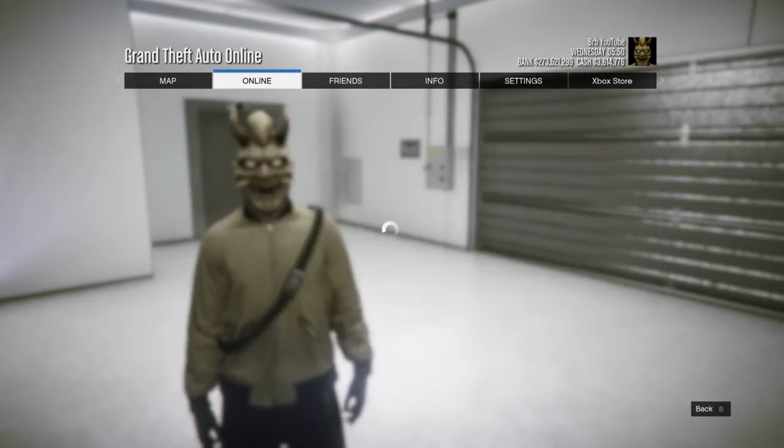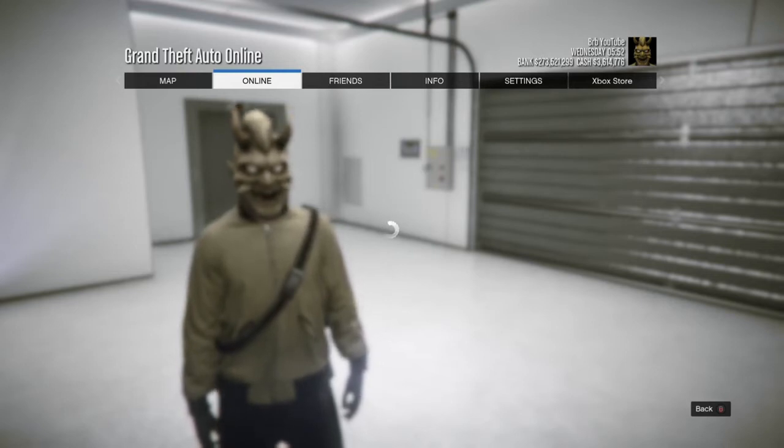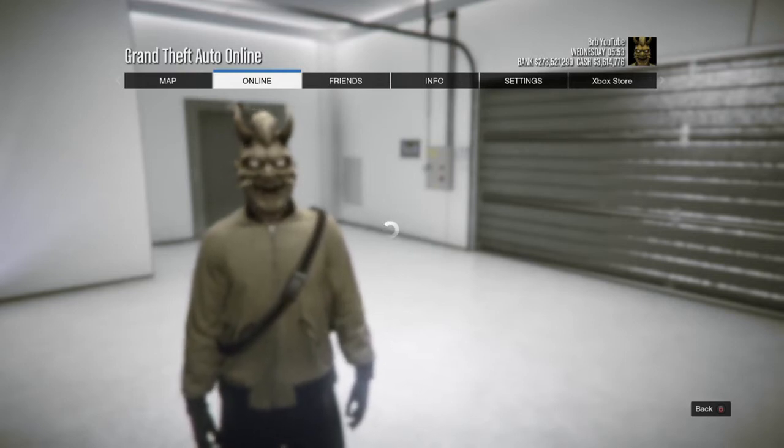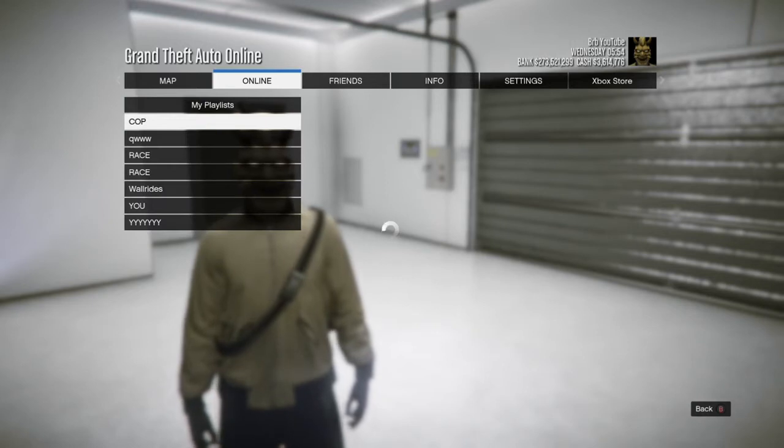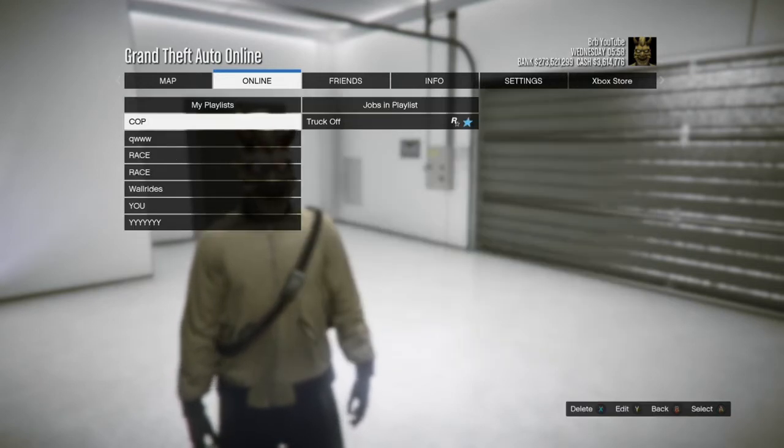You want to create a playlist, but I'm going to choose the one I already have. I'm going to wait for it to load — sorry about that, I don't know why it's taking so long to load. You want to choose the Truck Off One to create a playlist, and it has to be a playlist so you can host it.